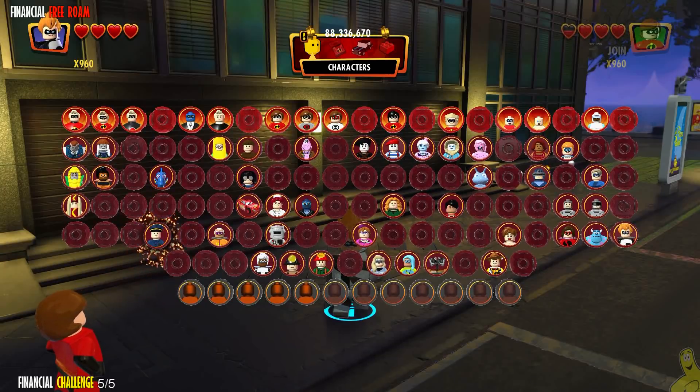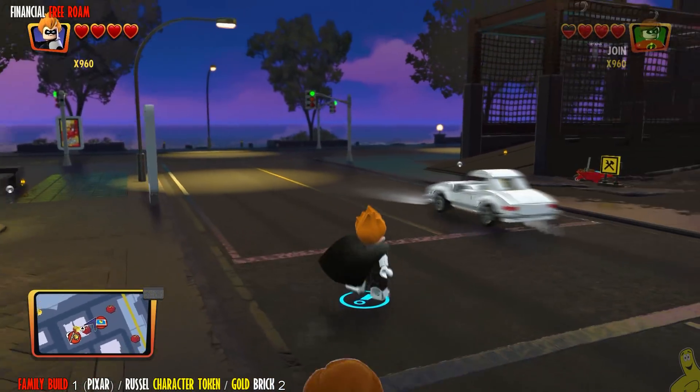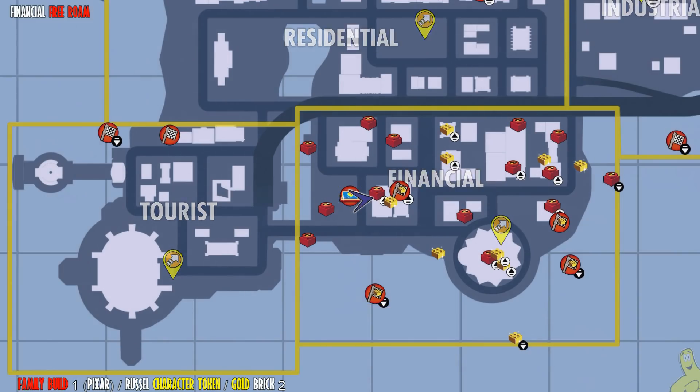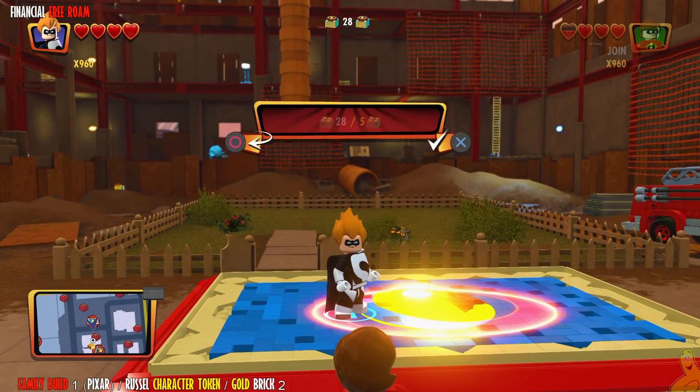We'll go ahead and add that to our list. We've got a family build coming up next. This one is a Pixar build, and it's going to give us Russell, who is the old scout from the movie Up. We actually get to call out Kevin as well — I believe that's his name. Pretty sweet.